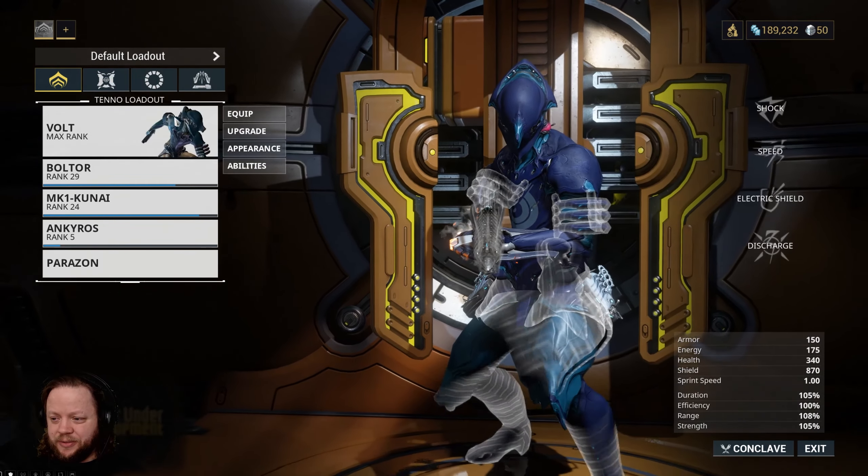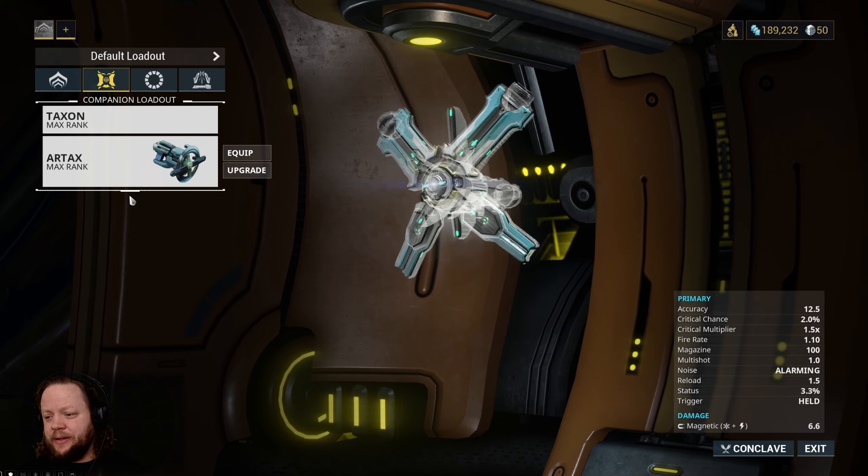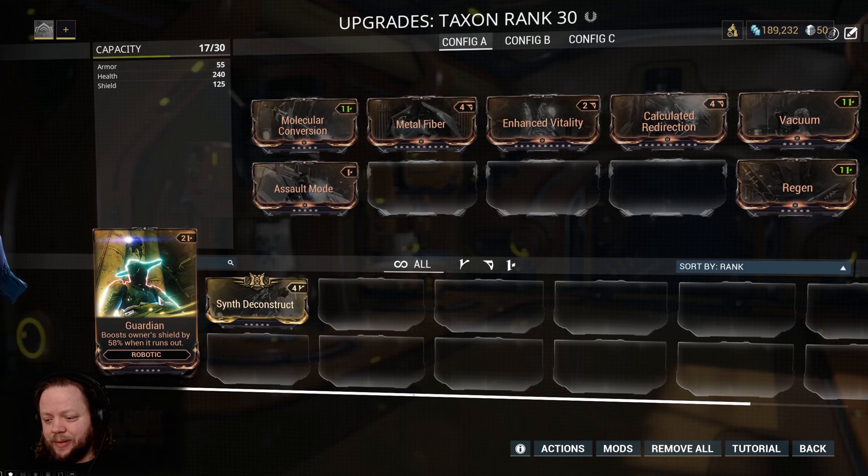The Kunai are close. The Bolter is close. Our little companion guy is done, so is his weapon. So what we're going to do is take a look at our companion guy and see if there's anything else we want to put on him.